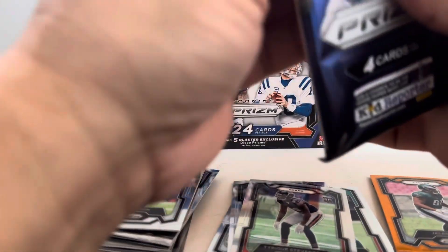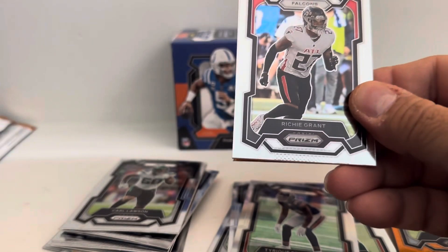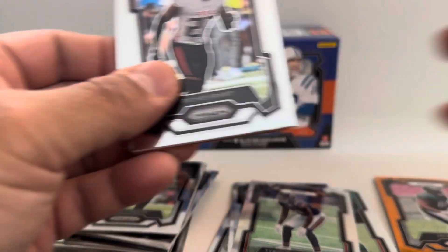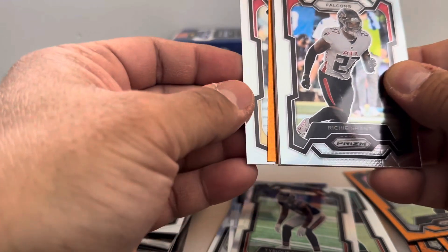Last pack — got a thick pack right here. I'm hoping to get that CJ Stroud or Bryce Young jersey. So let's start at the back: Kid Reporter. So we only have four disco so far, we have one more disco coming.